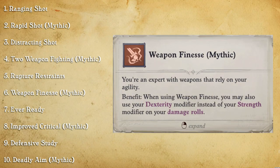Then we have Weapon Finesse Mythic, and this explains why we took the Weapon Finesse feat — so that we can take the mythic feat and allow us to add our Dexterity to our damage instead of our Strength. That's going to allow us to scale our attack, damage, and AC all with one stat, which makes buffing Wendwog with things like Reduce Person and Cat's Grace very powerful.